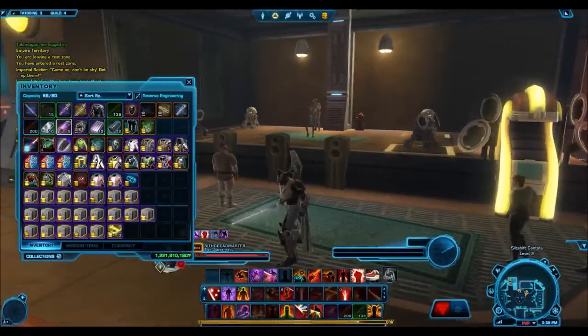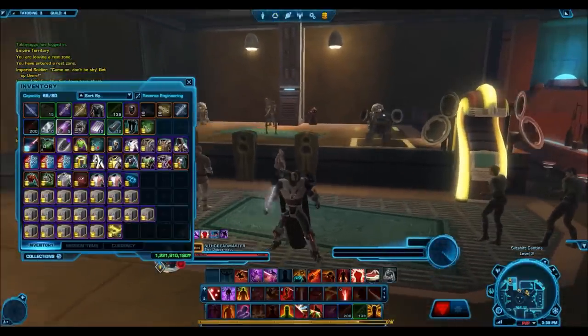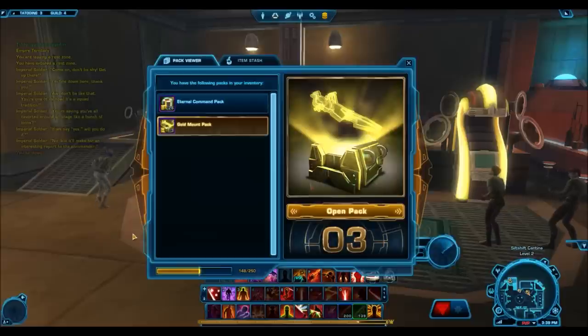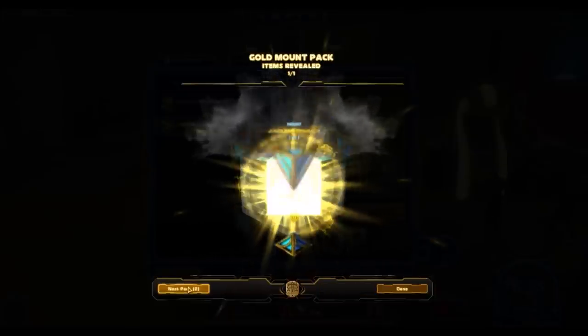It seems like a trend that Bioware has where in the cartel packs you always get like one good beast mount or something that's gold, and then they have just one random gold mount that always sells for next to nothing on the GTN. Recently with the Eternal Command pack that was the TC Voyager, which is only going for like 200 to 300k on the GTN. A few other examples: from the Revenge pack we have the Frontline Gapillion and the Vectron Enforcer — those all sold for next to nothing.